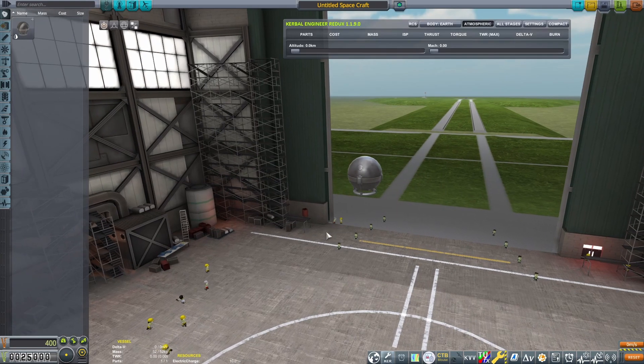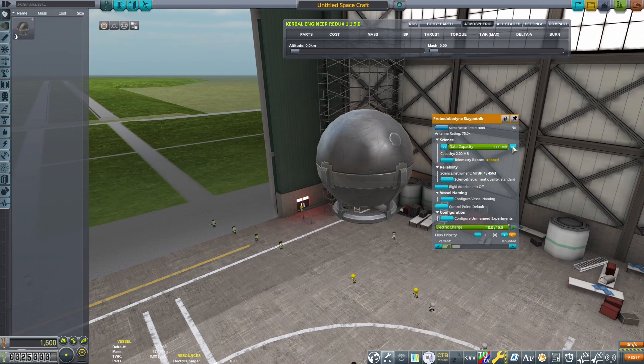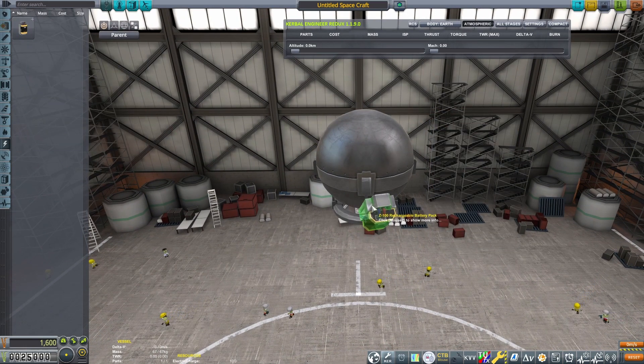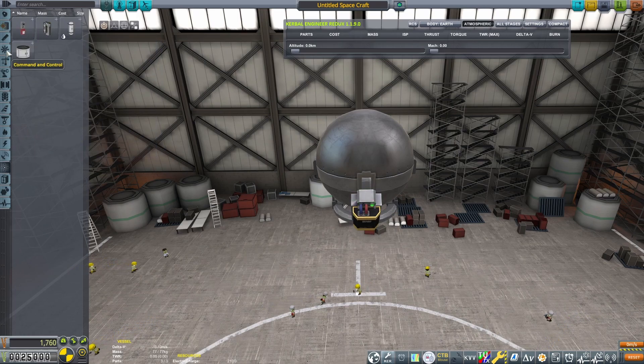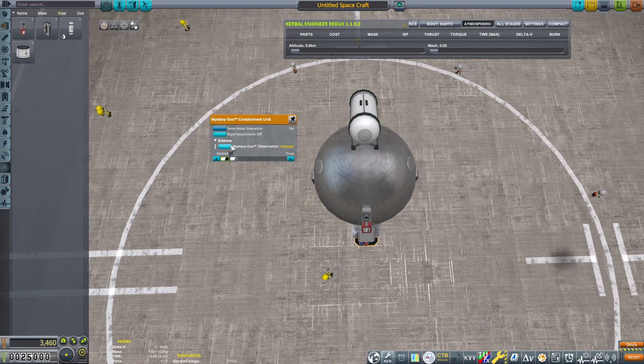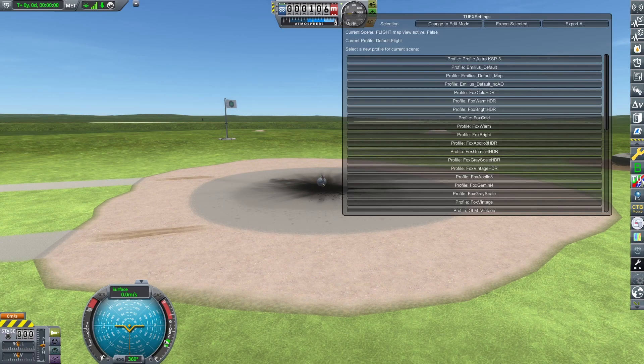For our first craft, we will only collect the available science on the launchpad. We need a probe and we activate the telemetry experiment. Experiments drain batteries in Kerbalism, so we need more electrical power than the probe can provide. We also add all the science devices we can use at the beginning of the game, which are a thermometer and a Mr. Goo. Of course, we enable their experiments. There's nothing more we can do, so we launched the craft.